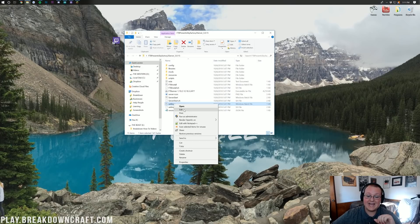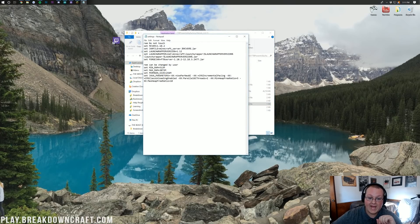Right-click on Settings and then click Edit, and it will open up Notepad. Right down here is what we want to focus on — this is the RAM that our server is going to use. I have 32 gigs of RAM so I can up this to 6 gigabytes. I would recommend upping it to at least 4 gigabytes, and for the minimum RAM I would recommend 1 gigabyte, which is 1,024.